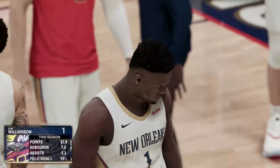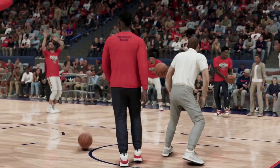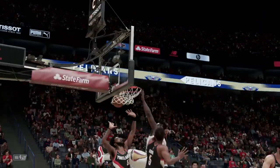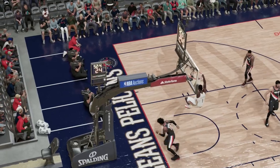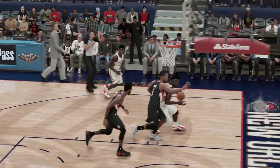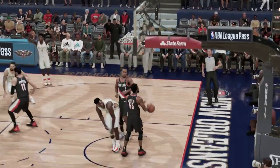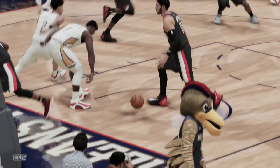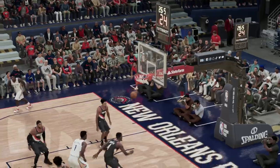Let's begin with our next-gen PS5 and Xbox Series X cover star Zion Williamson. The number one pick in the 2019 NBA draft was selected by the Pelicans and joined a fun up-and-coming team packed with talent. As you've probably seen all over social media, Zion is one of the most explosive athletes we've ever seen. He can jump out of the gym and throw down thunderous dunks, so look to throw up some lobs to him on the fast break from your passing specialist point guard Lonzo Ball. On the wings you can get buckets with the NBA's most improved player of 2020, Brandon Ingram.